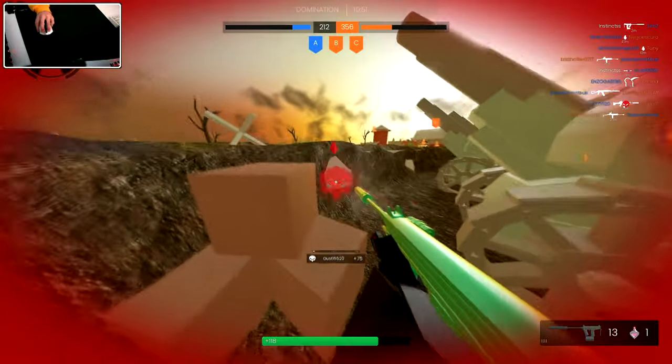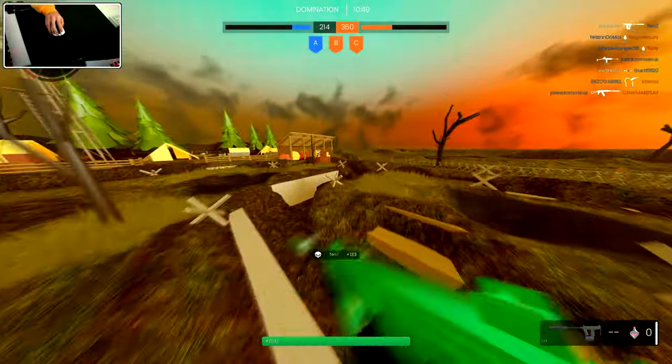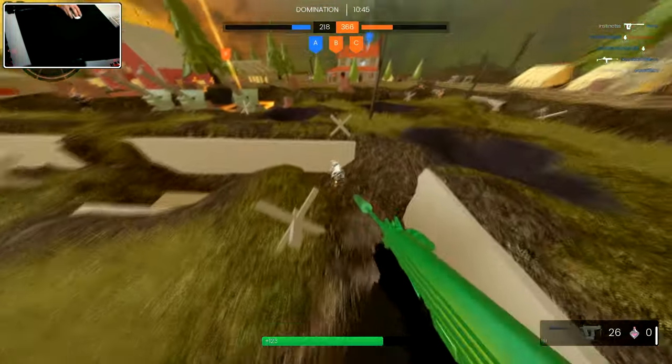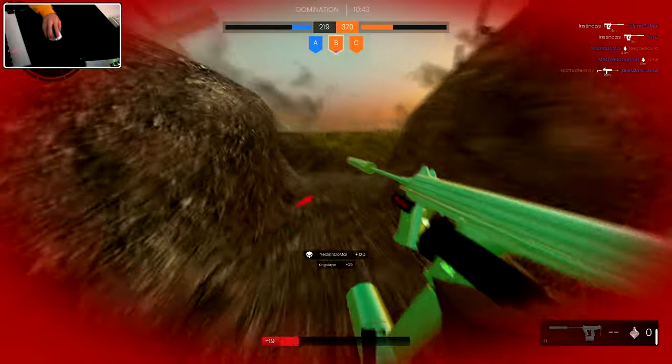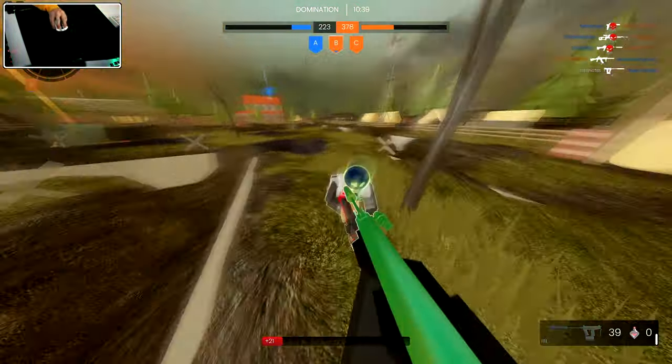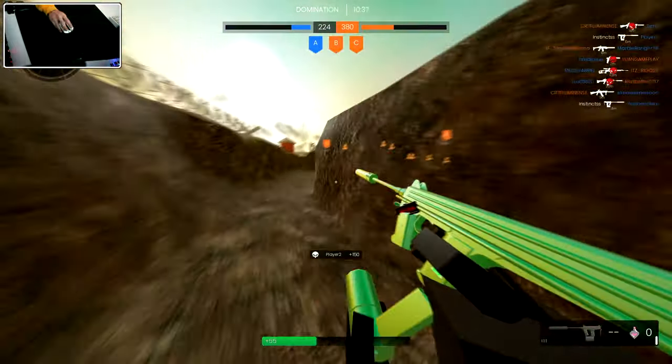Currently at 2,700 kills give or take, so that's pretty cool. Can I super jump off this? Let's not choke my shots here — getting shot at though. Jump over really quick just to get that free kill.